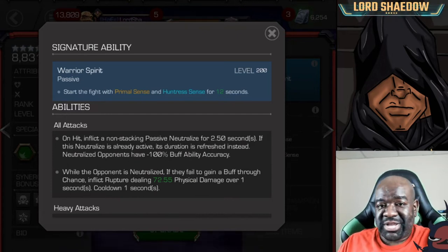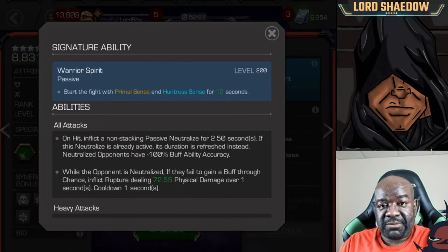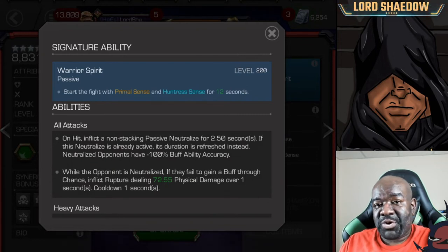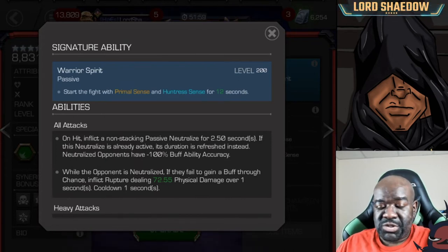A quick note on that minus 100%: a lot of people wonder why it doesn't just say it shuts down their ability accuracy. That's because it actually subtracts 100%, but there are nodes and abilities that can push opponents above 100% ability accuracy. So if someone has 200% ability accuracy, this will only subtract 100%, meaning they still retain some. That's my understanding of how it works — for the most part it shuts them down, but just bear that in mind.